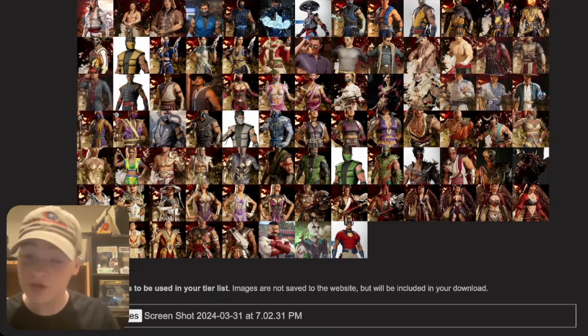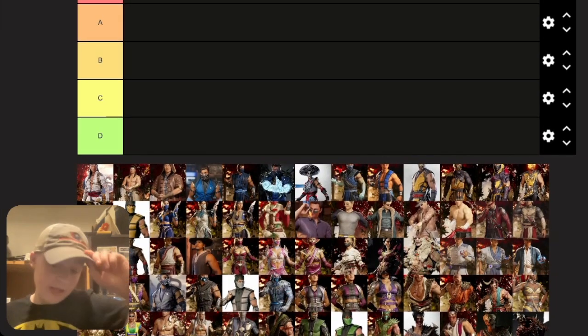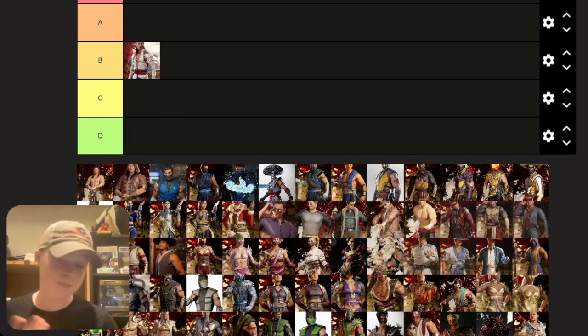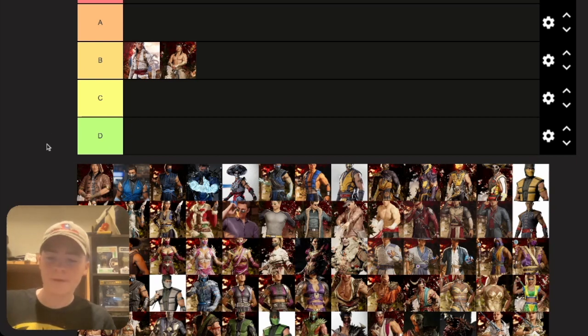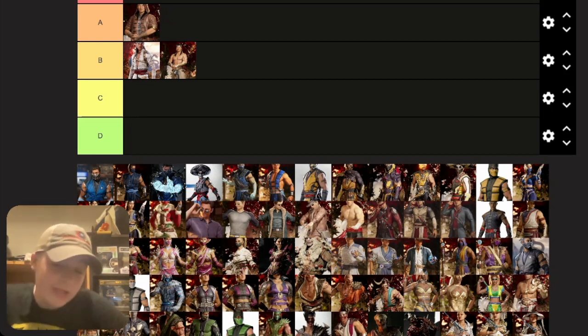Liu Kang's New Era skin — just the base roster one — is pretty good. I'm gonna put it in B tier, nothing crazy but decent. The Union of Light one is also B tier — I don't use it much but it's all right. The Watchful Patron one, the hooded skin from the campaign, I like a lot — putting that in A tier. I really like skins we see in the campaign that make it into the game.